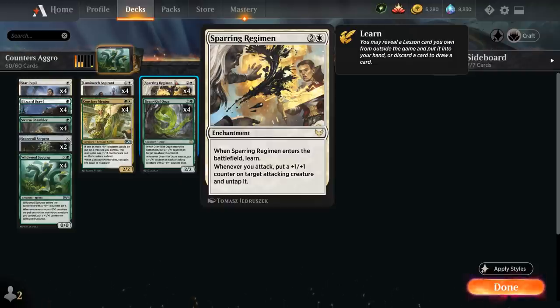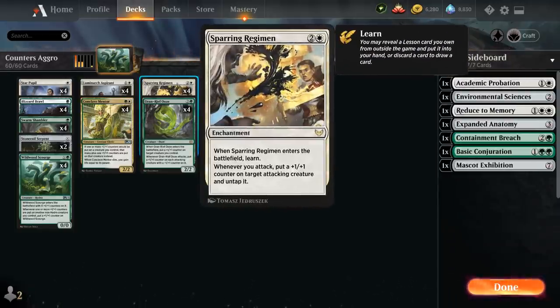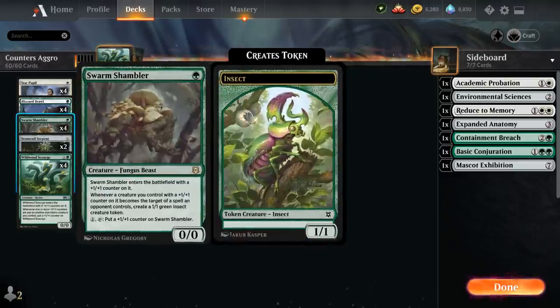Sparring Regimen is a three mana rare enchantment that when it enters the battlefield lets us learn — meaning we can grab a lesson card out of our sideboard and put it into our hand, or discard a card and draw a card. Whenever we attack, we can put a plus one plus one counter on target attacking creature and untap it, giving us a steady stream of counters and helping us play defense. It also synergizes with Swarm Shambler, which can attack and then still untap to activate its tap ability.